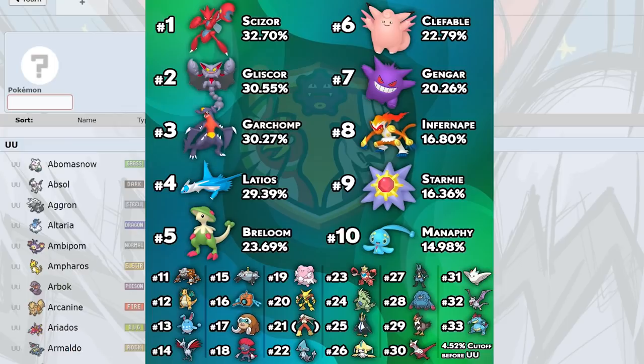Some people are running special Garchomp with Stealth Rock and Draco Meteor. I don't like that set as much because it doesn't beat Gliscor, but it does beat Scizor, which is pretty cool.